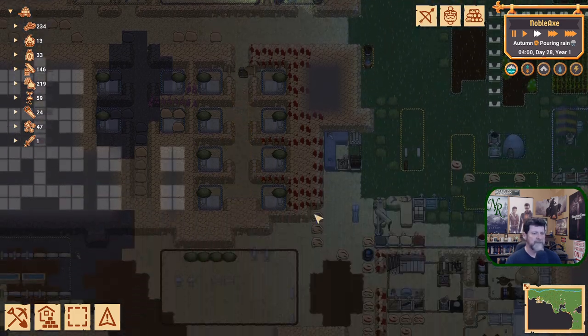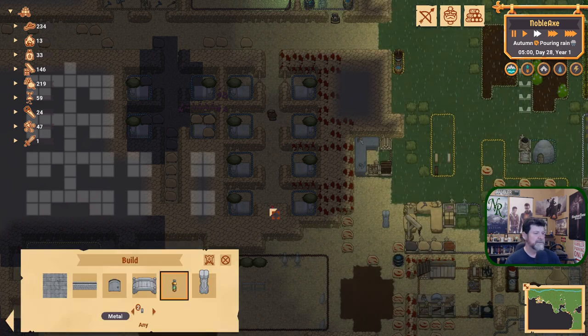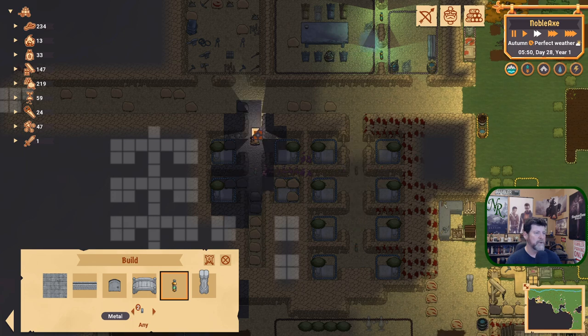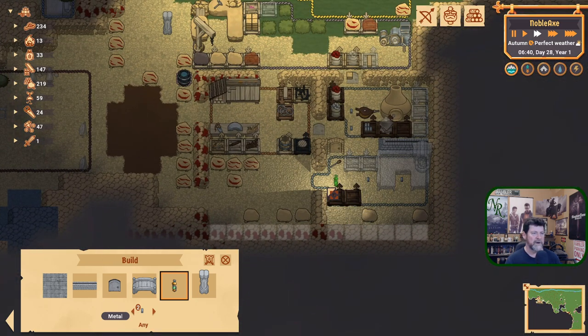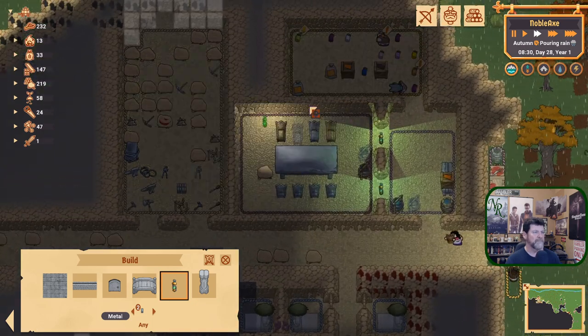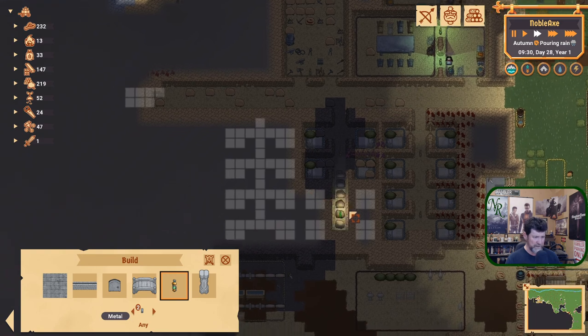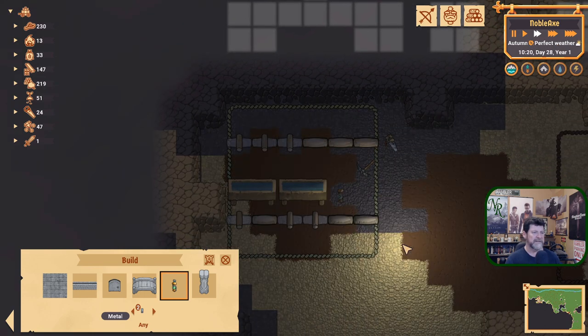We've got the ability to make ingots now — we're throwing them all over the floor. Let's put some lights in and light this place up. Lanterns there and there, just to light this area a bit, and eventually more bedrooms for the upcoming immigration wave. I'm not sure what's happening here — do we need one in the storage? Let's do that so we can see what's going on. And I think mushrooms want to grow in the dark, but I don't know if they'll know the difference.